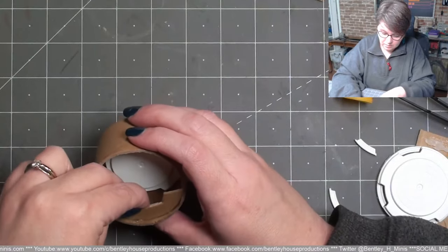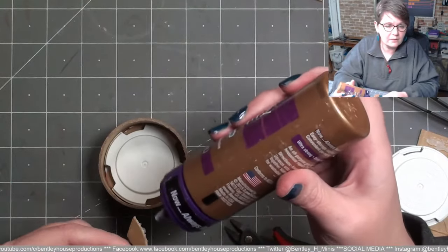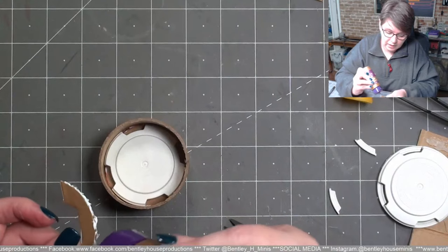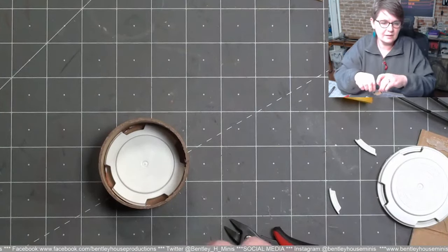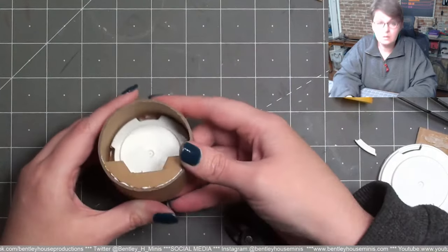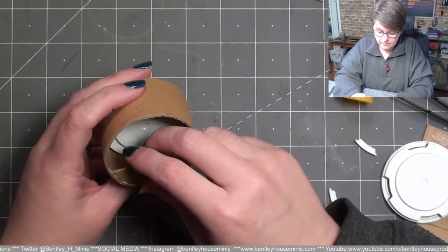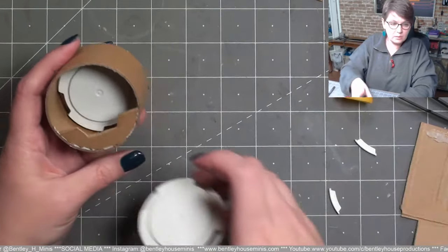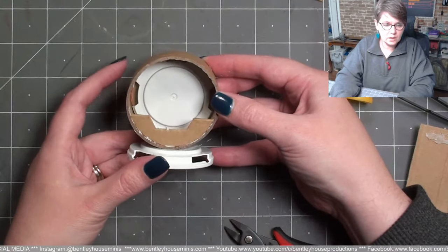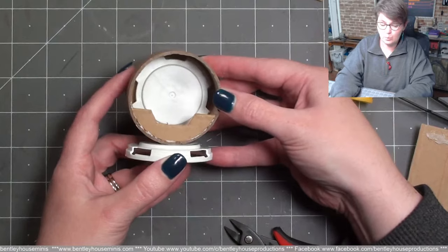I'm going to put this in here and glue it down so it looks right. I'm sorry if I miss comments — it's hard to see them all at once. I'm just grabbing whatever comments I see first, and I really don't try to ignore anybody. I'm going to glue this in place, and hopefully glue that down, and then we can work on the steps. I think that's looking pretty space age.